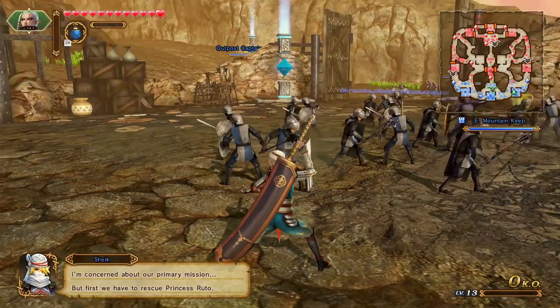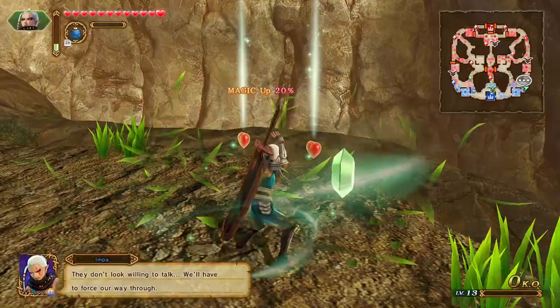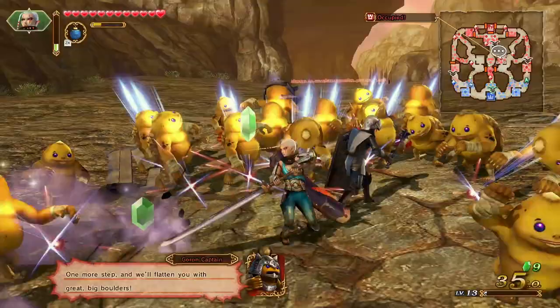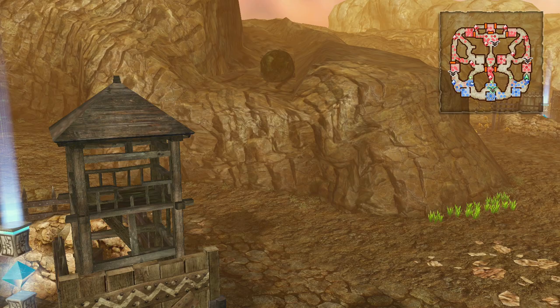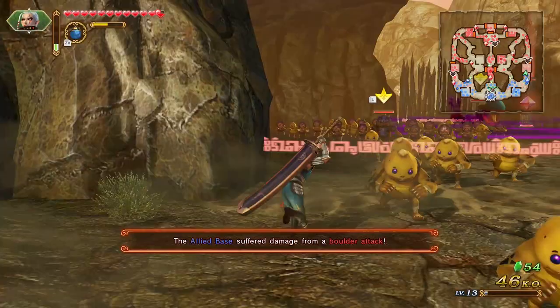So we got one owl statue already rescued. Let's just go. Oh, so I'm fighting these guys. Oh, there's my new move. Man, they make the saddest sounds. Rocks are falling — watch out. What do I got to do first? We don't want them to fall. The Goron forces are causing a boulder attack on the allied base. How do I stop them? The allied base suffered damage from the boulder attack. You guys are so cute. You have to stop the falling rocks — perhaps capturing the boulder keeps is a good start.